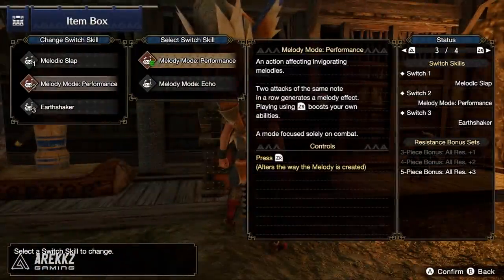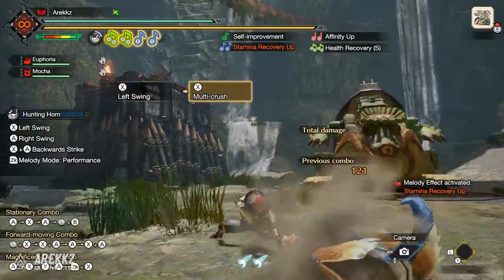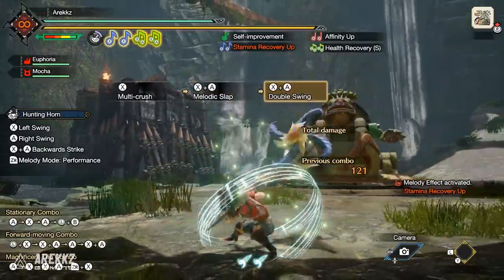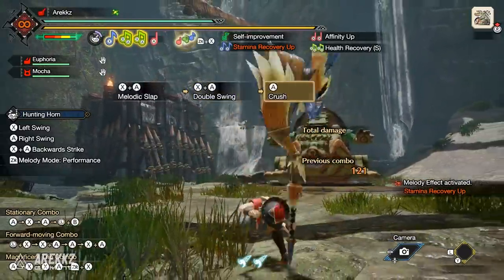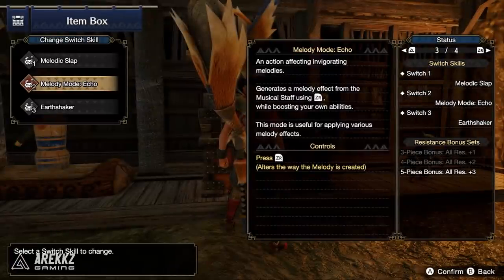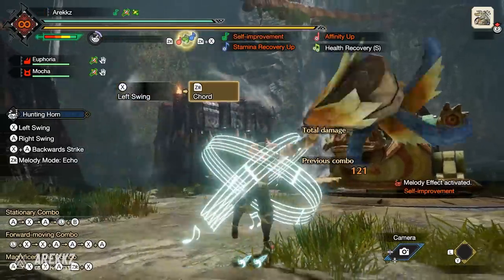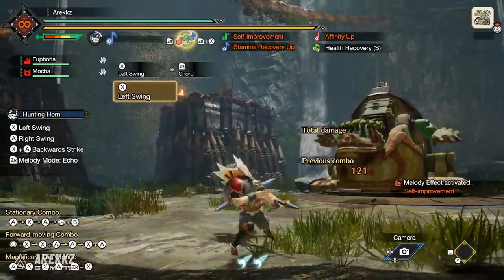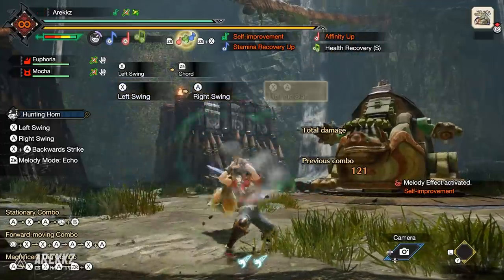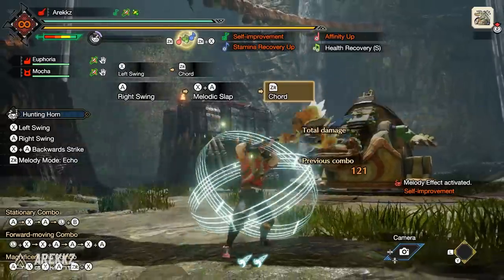In your second slot, you can change your performance style. By default, you have the new Performance Mode, which lets you play your song simply by queuing up two consecutive notes — basically by attacking twice with one button, you play the song automatically. Alternatively, you have Echo Mode, which is similar to the traditional Hunting Horn experience, where you play a note on the stave and press ZR to manually recite it. It is heavily simplified this time — you just need to play one note and recite it.